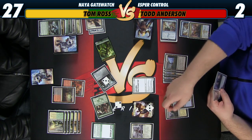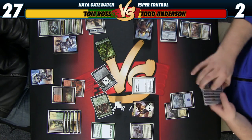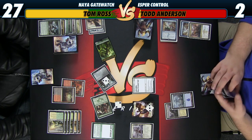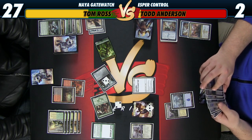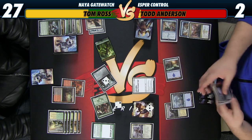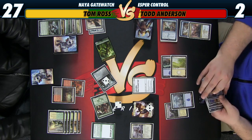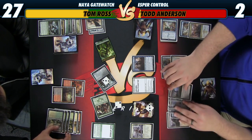I guess I can cast Jace, block with Shambling Vent. See, if we just cast Planar Outburst and attack — yeah, you'd still be able to attack for three, so. I guess I'll just play Jace and pray.